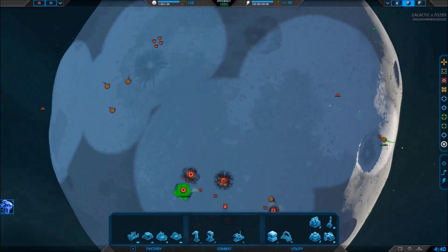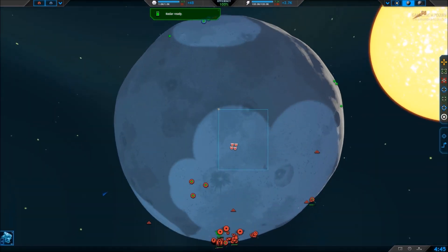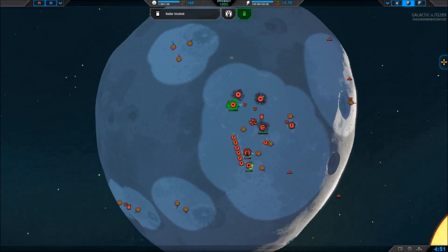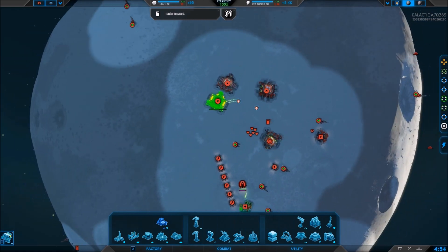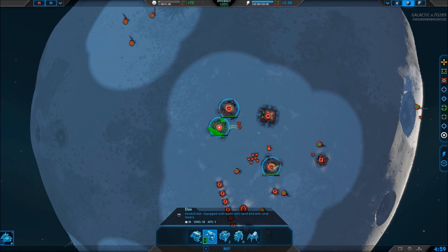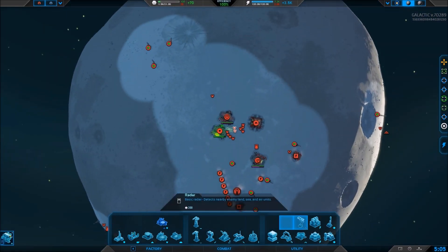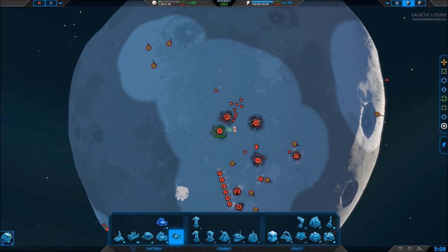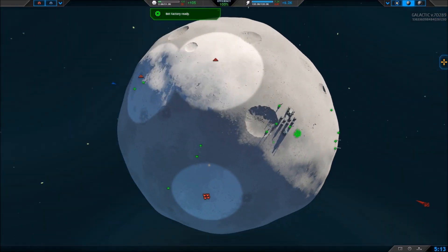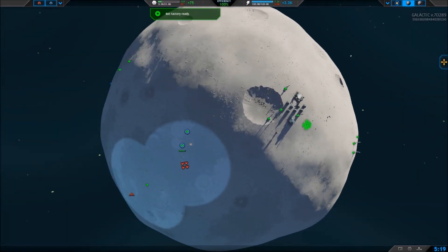He's building tanks, so my bots are going to be very ineffective. Bots are still good for raiding, but once your opponent has a good number of tanks going, bots are worthless — they really are. They're decent against air, but they're not very good against tanks because tanks will just absolutely destroy them. I'm going to switch it up to tanks now.